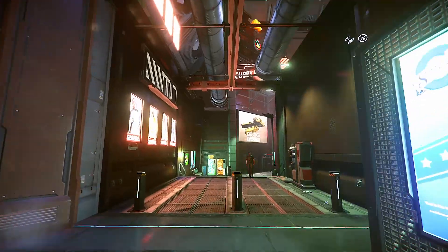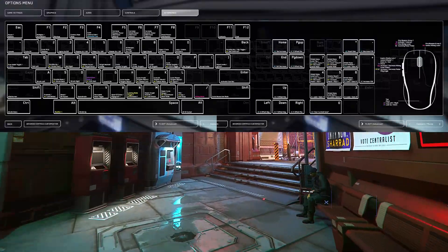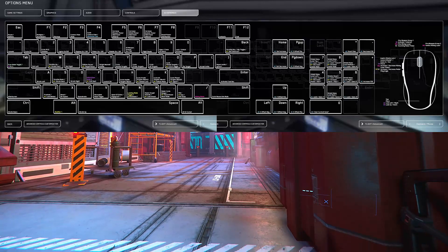Never forget that at any time you can hit the Escape key, go into the options menu, and select key bindings.